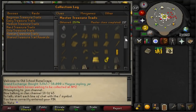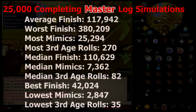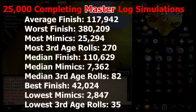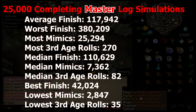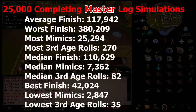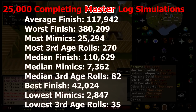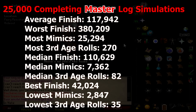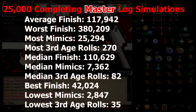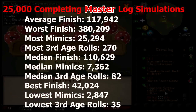The master log has 94 total different items, and nearly half of those are all mega rares. In 25,000 master log completions, the average finish was 117,942. The most unlucky person took 380,209 clues to finish, seeing at most 25,294 mimics and 270 third age rolls. The median finish was 110,629 clues, with a median of 7,362 mimics and 82 third age rolls. The best finish was 42,024 clues, with the lowest mimics at 2,847 and the lowest third age rolls at 35.